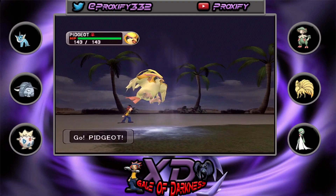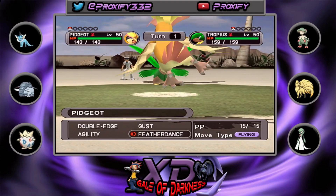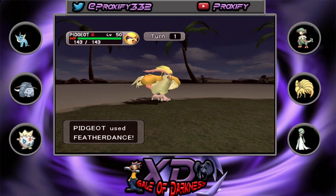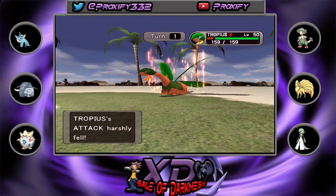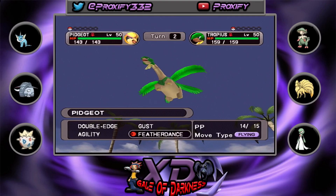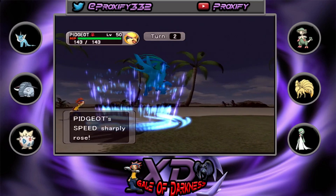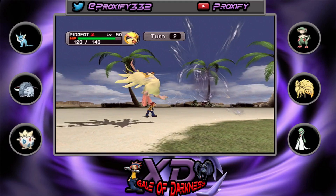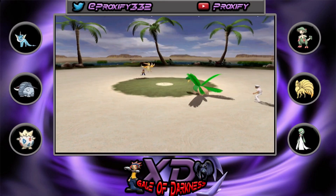We have our Pidgeot — too bad there are no Megas in this game, but they weren't a thing yet. Let's try Feather Dance first to lower his attack. His attack harshly fell, that's nice. He's going for Fly — I'm not going to like that. I'll try Agility to get a little faster than this Tropius. Our speed rises. He goes for Fly — that hurt a little bit, but we did lower his attack so it wasn't too bad. Now it's all tied up.